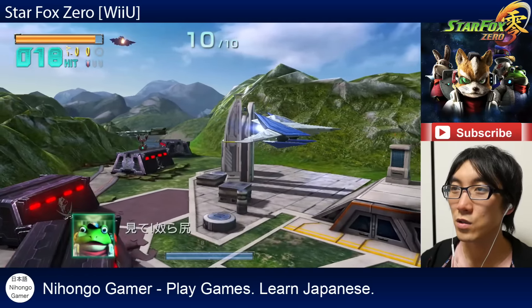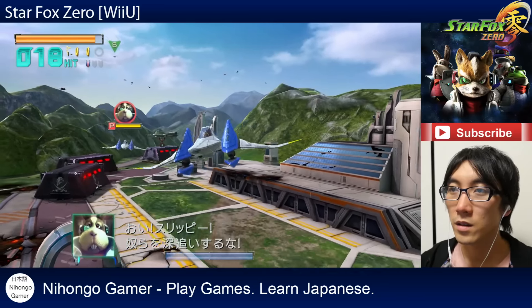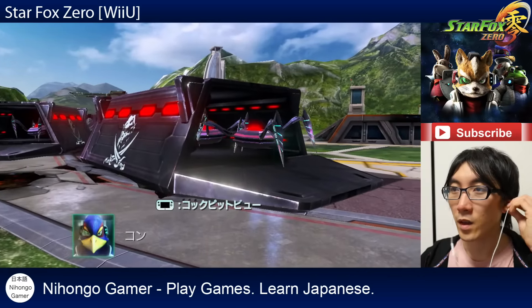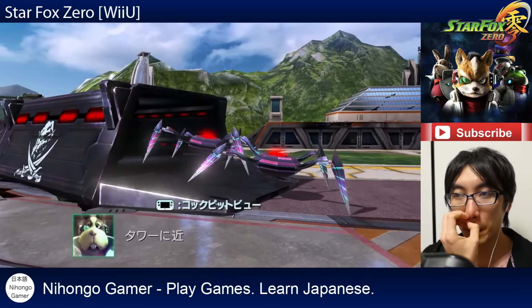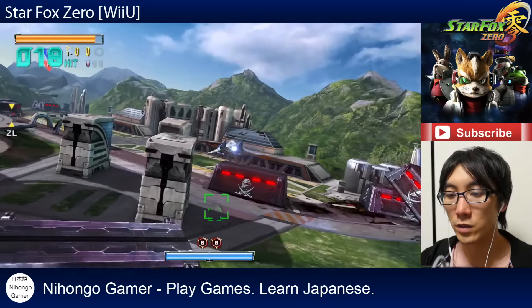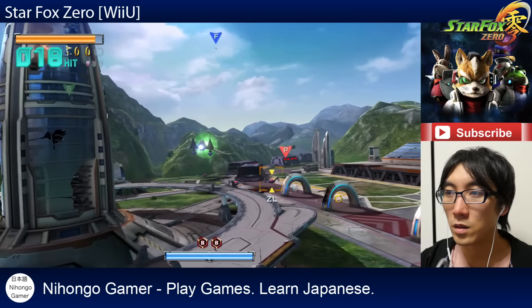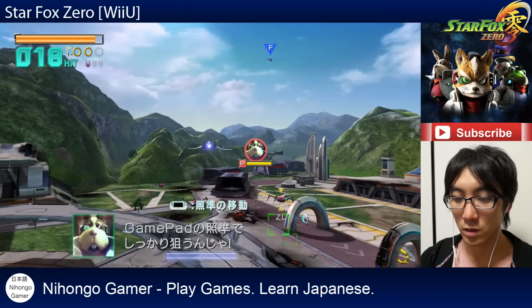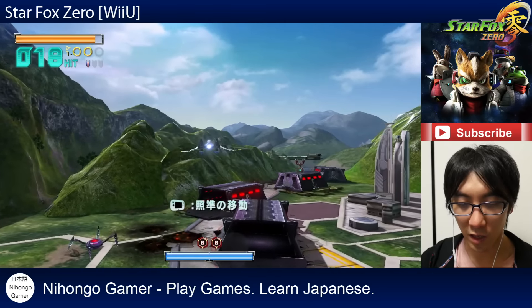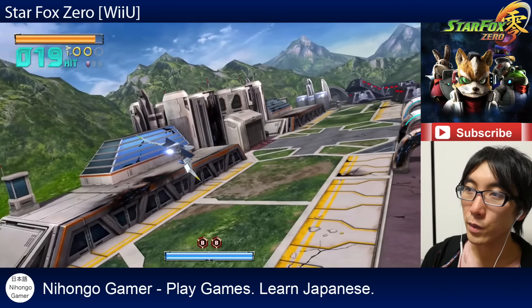What's going on? Some sort of story part? We have to maybe get these guys now. Let's just boost. Oh, they're asking me to aim using the gamepad. I guess you can get a slightly better view by looking at the gamepad.